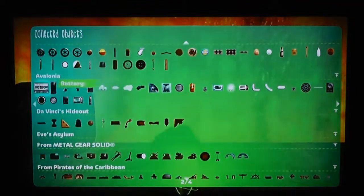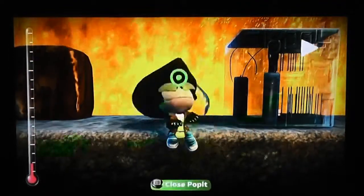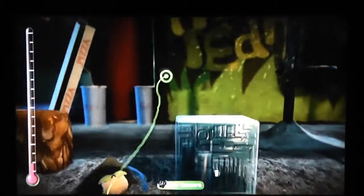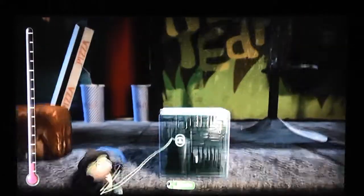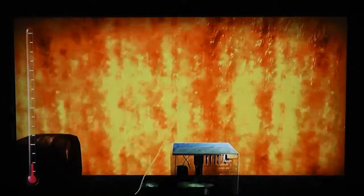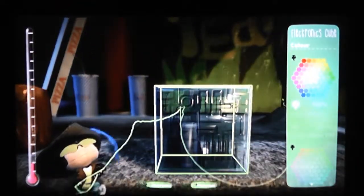Let's see what they have. In Avalonia, we have a lot of stuff, like the electronics cube. Now if something distracts you, or if you have something at the back and you want to control that, you can press L2 to hide the material — anything you need. And press L1 to unhide. You can also just change the property here.